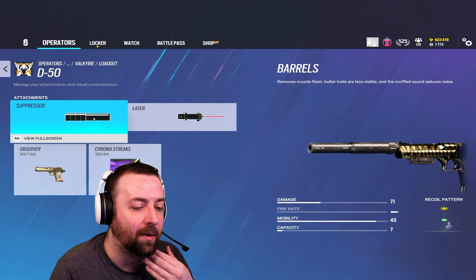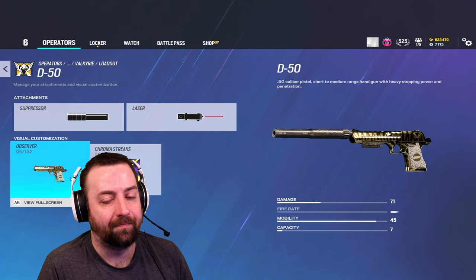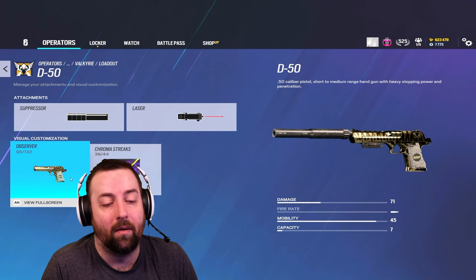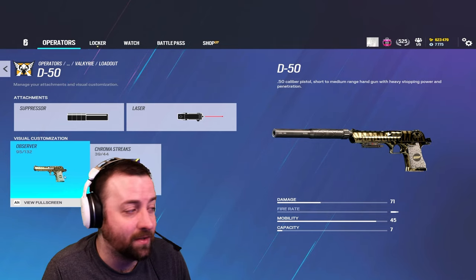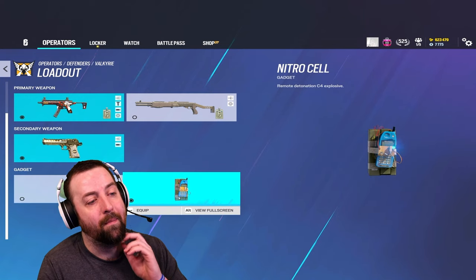For the D-50 pistol, I put a suppressor on it — why not? It does 71 damage, so it's really good for making lines of sight or a hole in the floor. It's not a shotgun, but if you have to use it to defend yourself it does 71 damage. Going for body shots isn't necessarily a bad thing with this pistol because going for headshots is very hard.